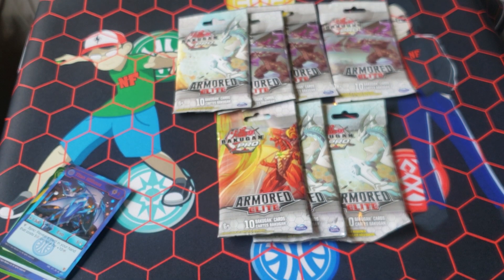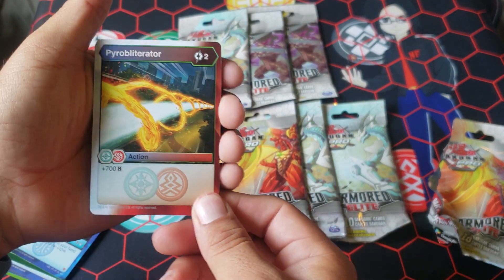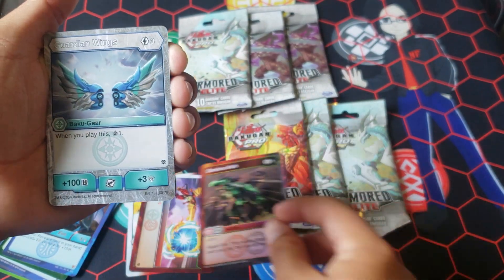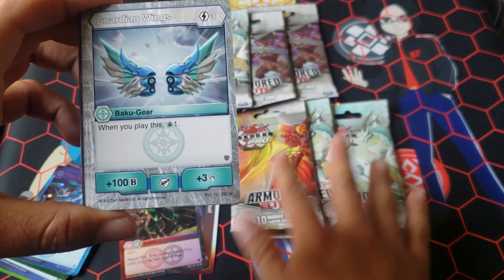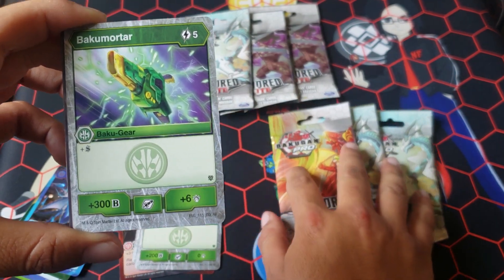Gonna grab another one of these packs. Pyrobliterator! And I'm getting one more from a friend, so I have my play set. Cosmic Fireball! I have my play set! Darkest Ash — these are definitely extras, I think I know someone who needed it. Guardian Wings? Ventus Smashers! I need more of these — we need three each. I gave mine a roll because he needed it.